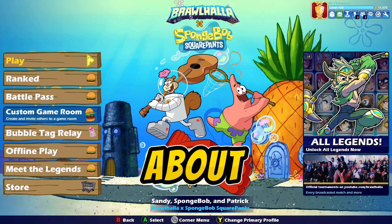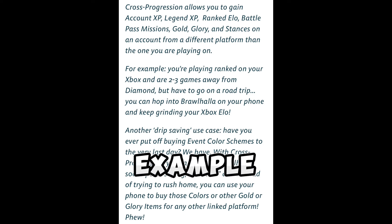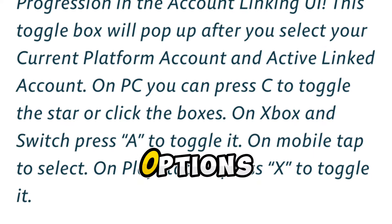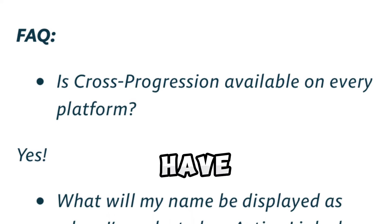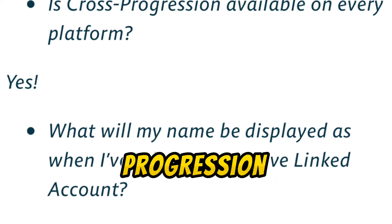What cross progression does is allow you to link your Xbox account or your Steam account, for example, and share your account XP, legend XP, ranked ELO, and all that stuff. To set up cross progression, go to Options, hit the gear icon, hit Account Linking, hit Set Up Cross Progression, and link your two accounts together. Cross progression will be set up after you restart your game.